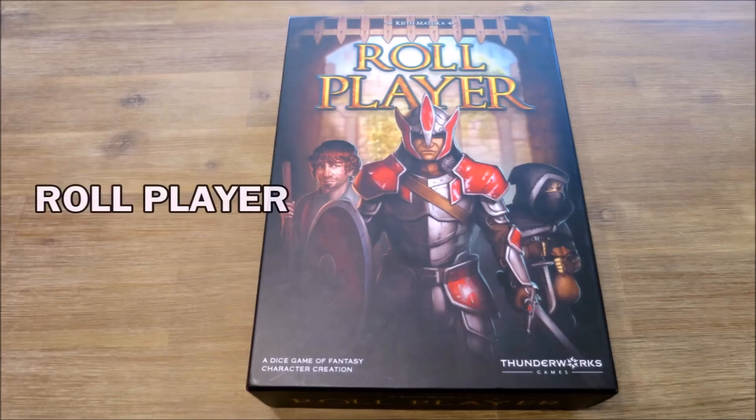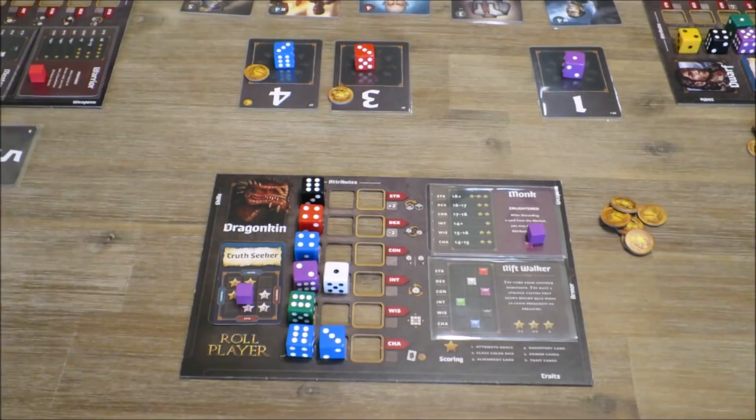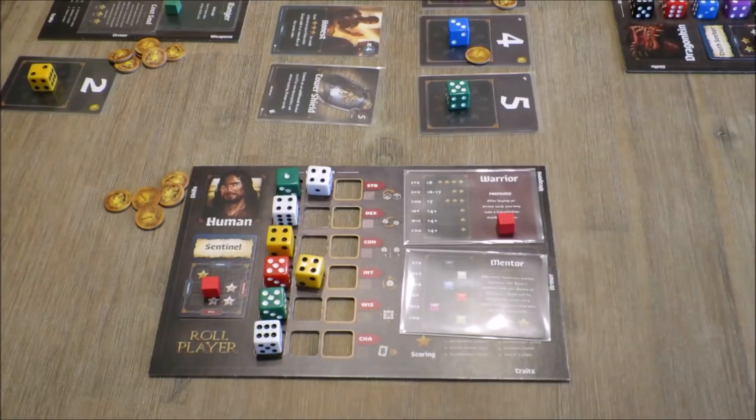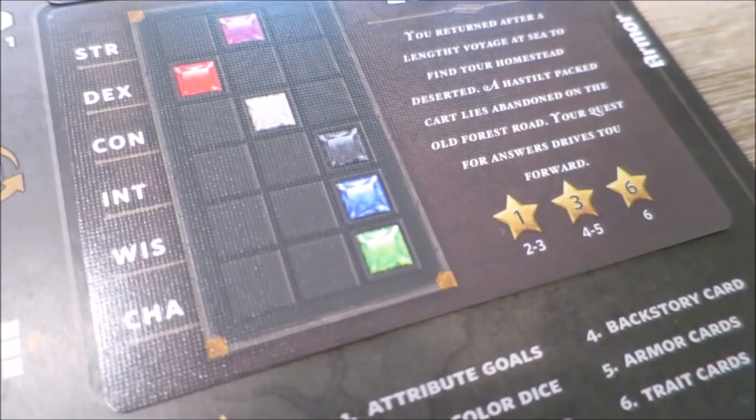Roleplayer is a dice rolling, set collection, dice placement game where players compete to try and craft and build the greatest fantasy adventure character ever. This game takes the process of character creation for an RPG campaign and turns it into an immersive board game experience. In Roleplayer, players will essentially draft dice and place them on attribute rows on their character cards in order to meet certain numerical and colour placement objectives on their character class cards and backstory cards. Each of the six attribute rows has a different special effect.